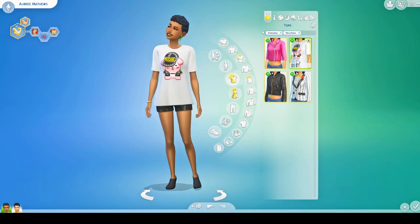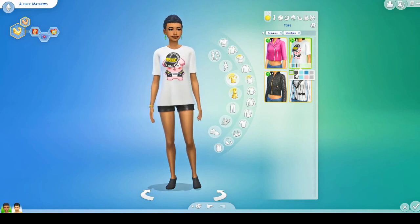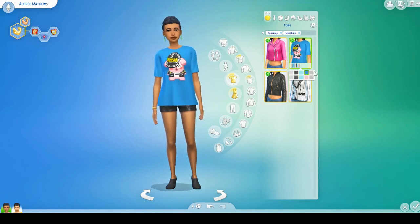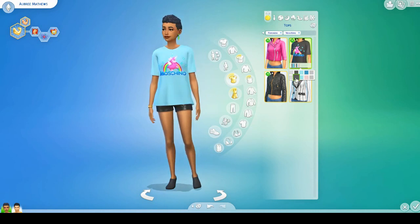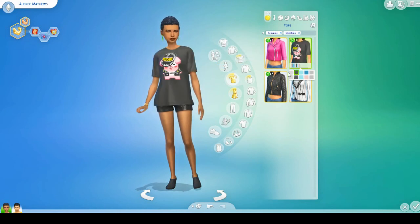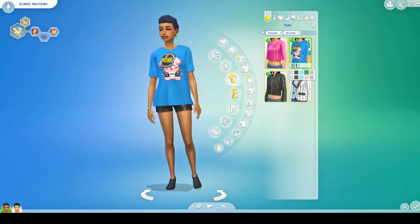This Moschino logo shirt — I have always hated it. We got something similar in free content already. I don't like the one with the rainbow either. I just don't want the word 'Moschino' in my game. Maybe it works as a pajama shirt since it's a little longer and comes in a lot of colors, but I don't think I'll be using it.